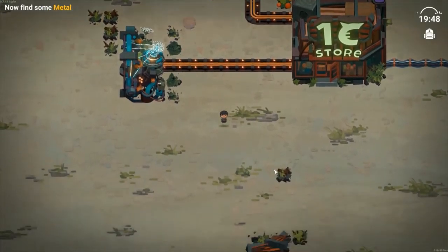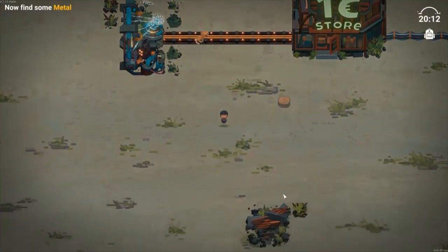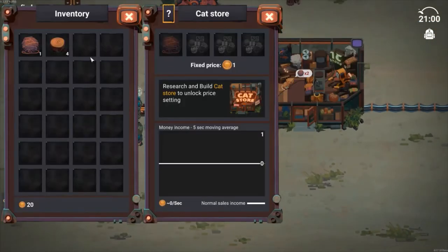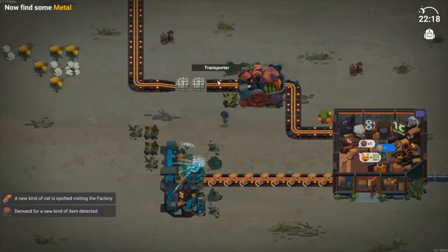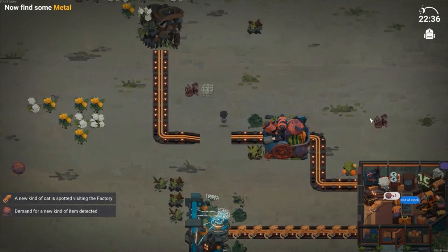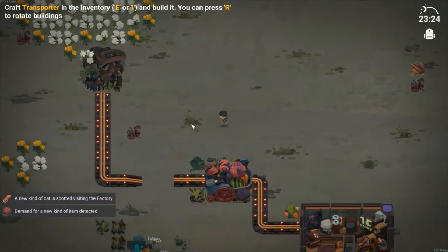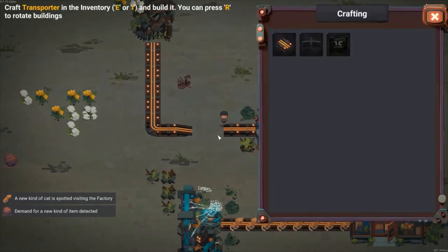We have to place yarn balls now, so we need to find metal, picking up some trees. I decide to put in the wood and get the cotton and the metal, because this is pretty much what you're gonna be selling to the cats in the beginning of the game, especially in the tutorial.